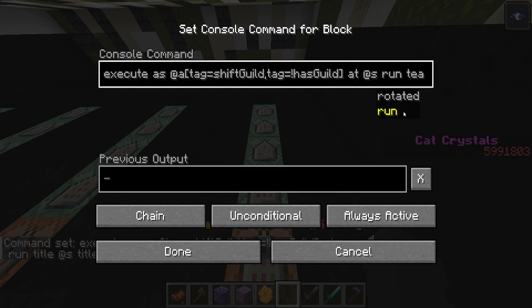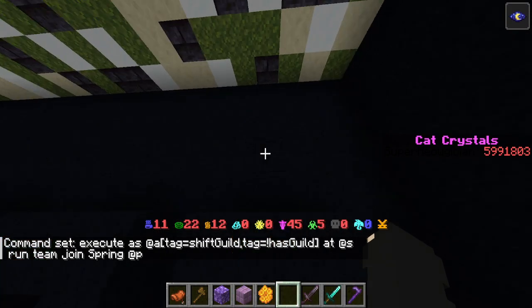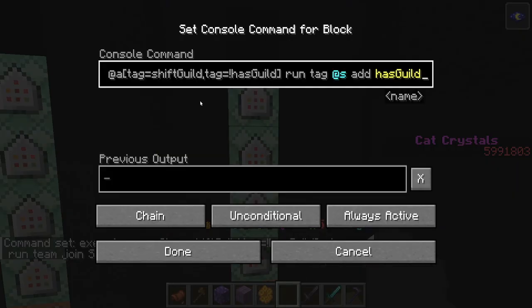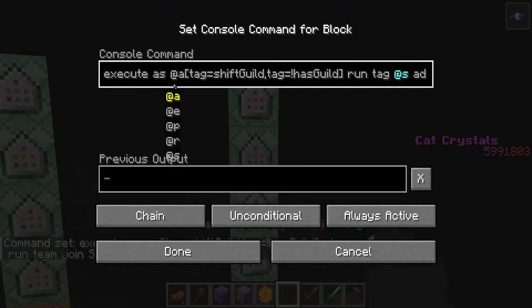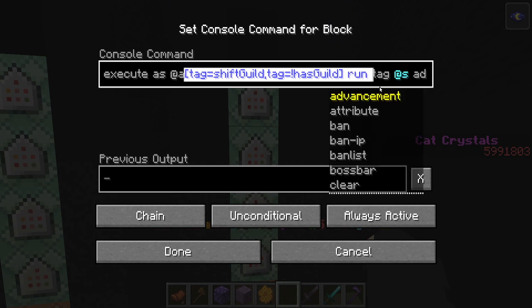The next one has the same execute command and then: team join spring @p — and then each one should be based on which guild they're joining. And then the next one has the same execute command: execute as @a[tag=shiftGuild, tag=!hasGuild], then run.